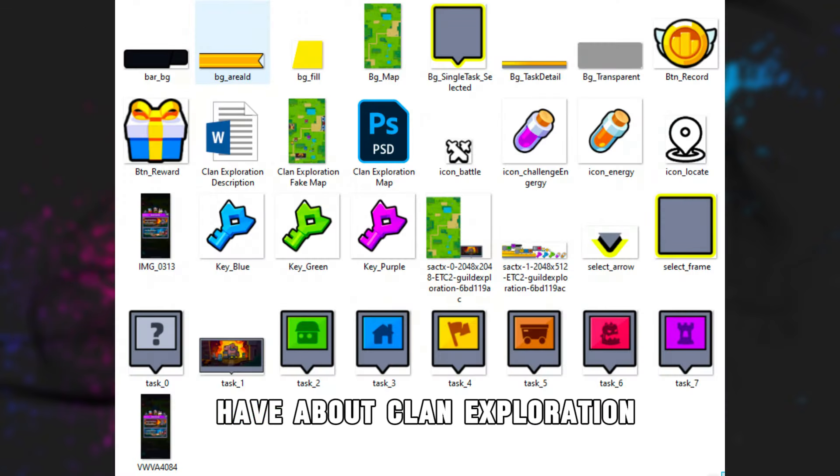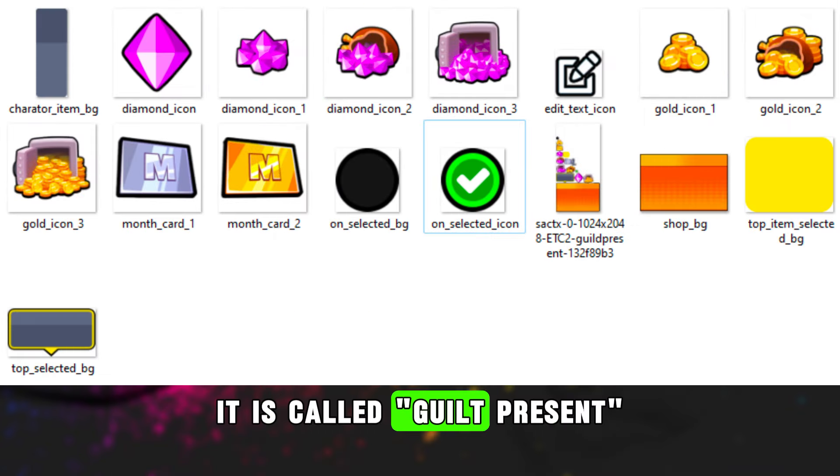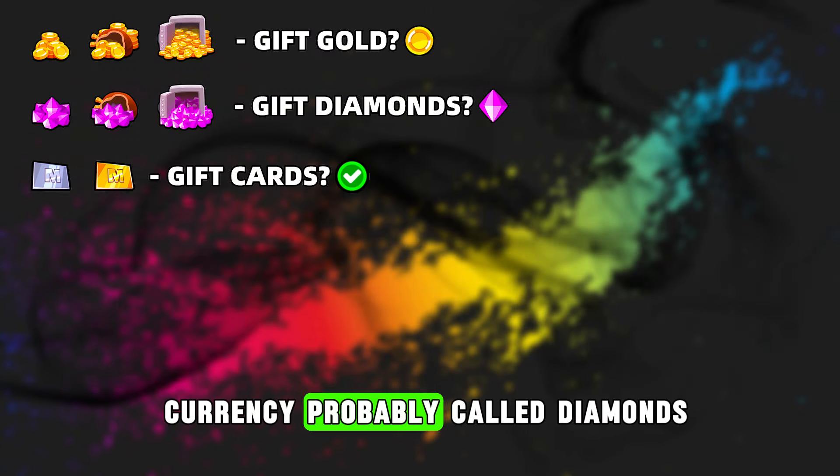That's all we have about Clan Exploration, but do not quit, because we have another interesting folder related to clans. It is called Guild Present, and here we have items which you can gift to your clan mates. As you can see we have a new currency, probably called Diamonds.